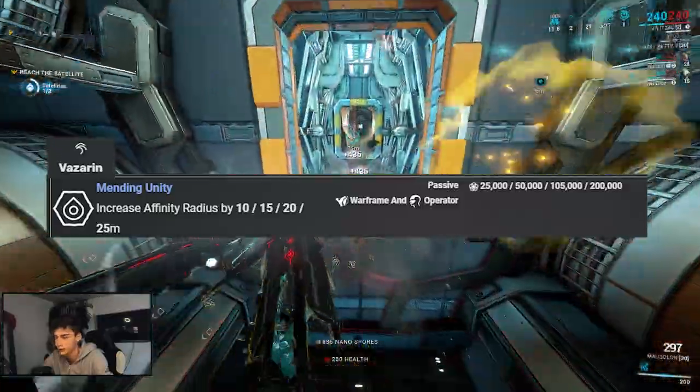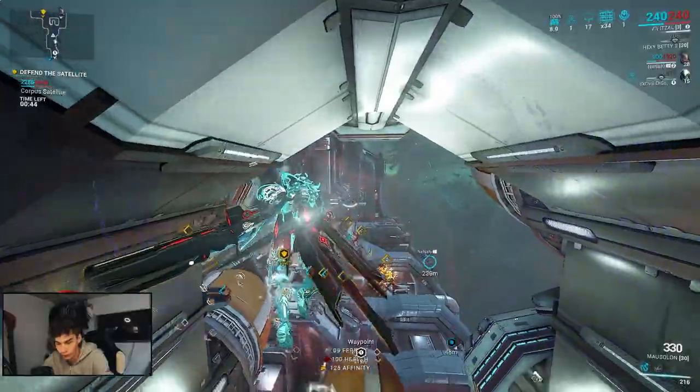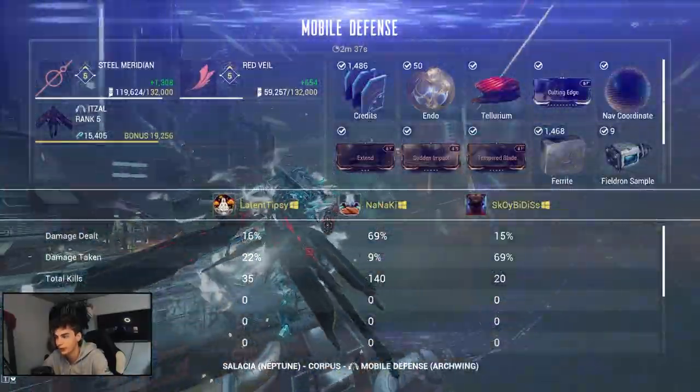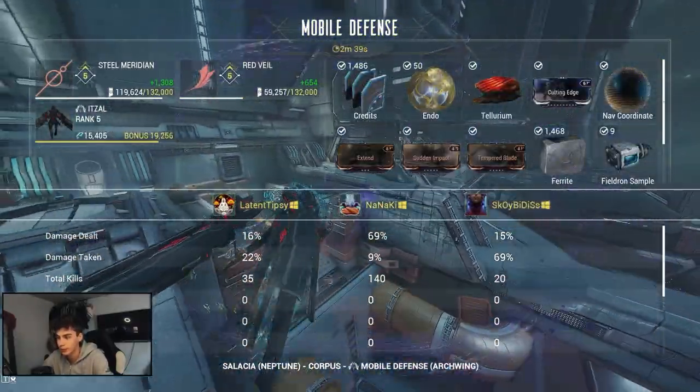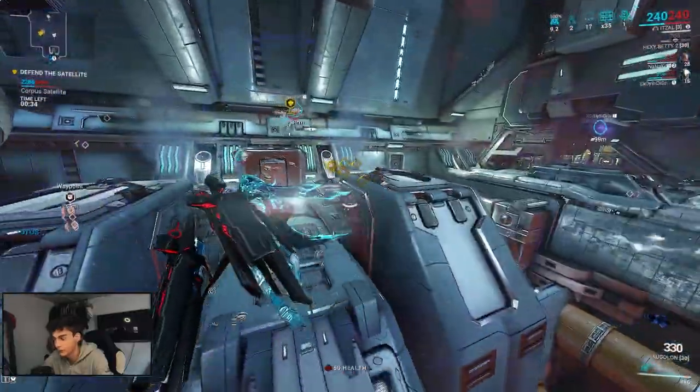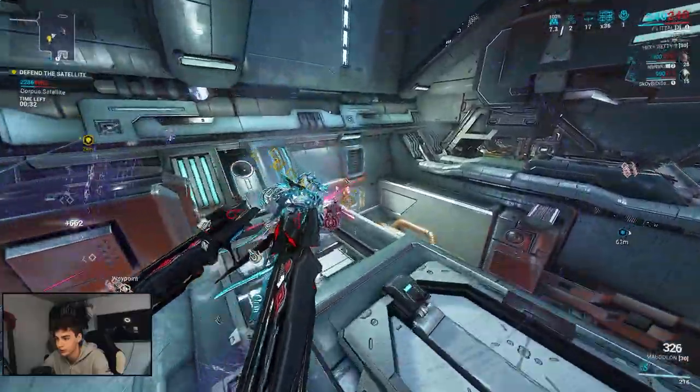You can buff your affinity share range by going into a Focus school — there is a school that actually allows you to increase your affinity range. Also, while doing this mission you'll be able to get Thallium as well, which is a great and rare resource. So you can actually farm Thallium at the same time as you're leveling your Arc Wing — just a nice bonus on top.